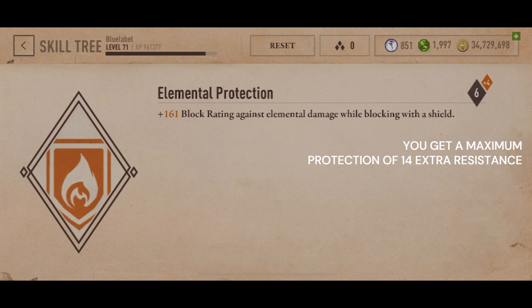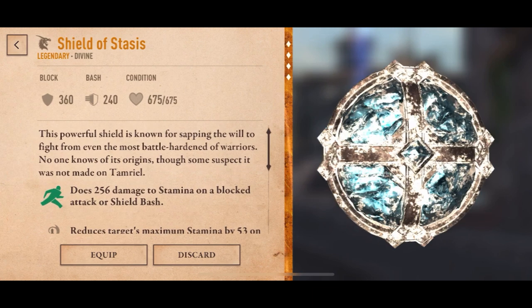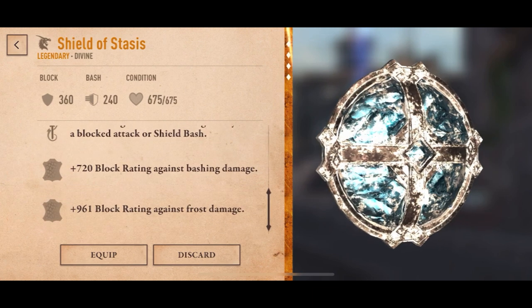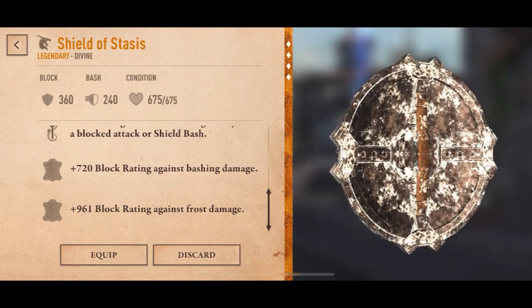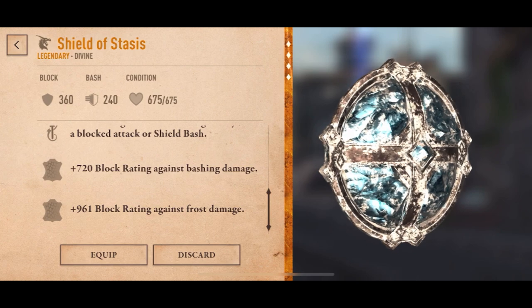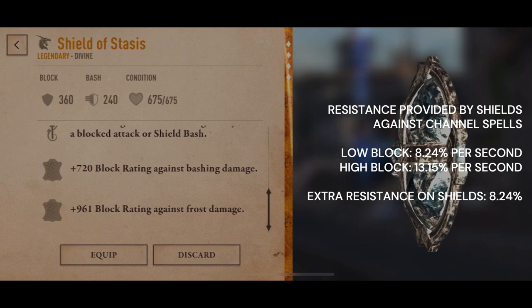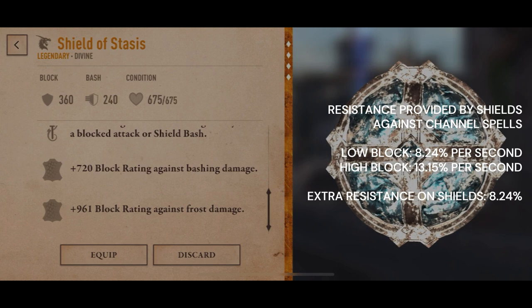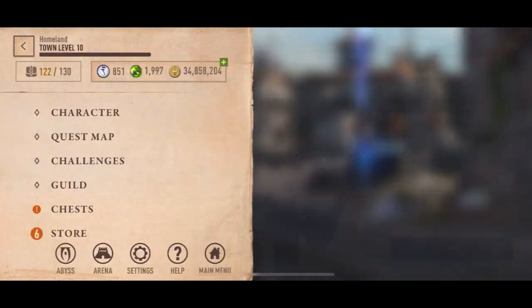And now the hardest of all: channel spells. As we all know, channel spells deal damage per second, so for shields the multiplier is different. The elemental resistance a shield provides for channel spells is: for a low block the multiplier is 8.24% per second, for a high block it is 13.15% per second, and for shields with extra elemental protection the multiplier is 8.24% per second.